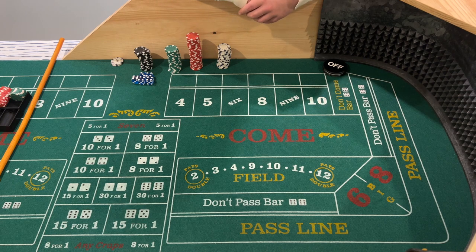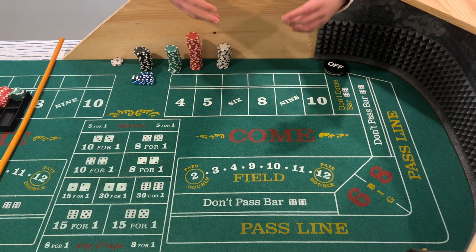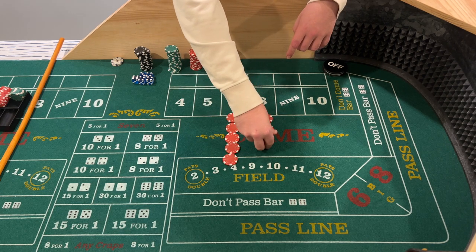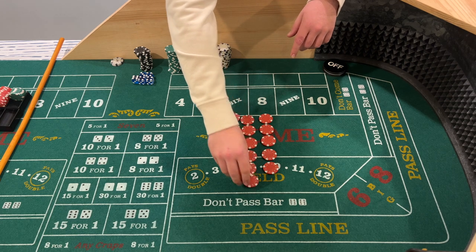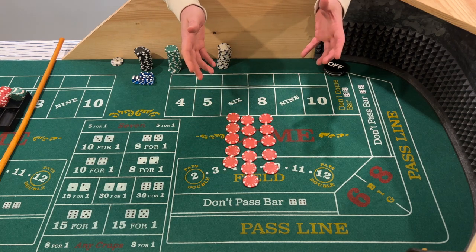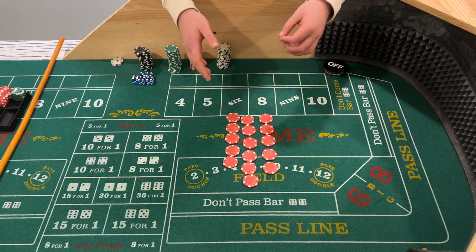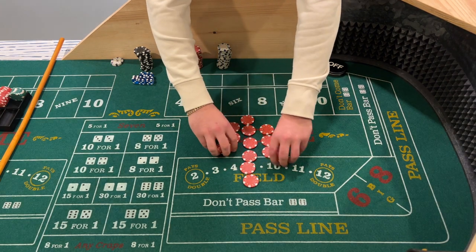Now again, it's gambling, it may not work out all the time, but the premise behind the 6-7-8 strategy is you're betting on the three most common numbers on the dice. The 6 has five possible combinations, the 8 also has five possible combinations, and the 7 has six possible combinations. So out of the 36 dice combinations between the two dice, you have 16 chances of winning. These three are the most common numbers on the dice — five chances with the 6 and 8, and six chances with the 7.